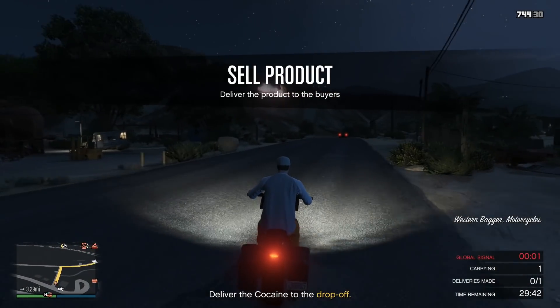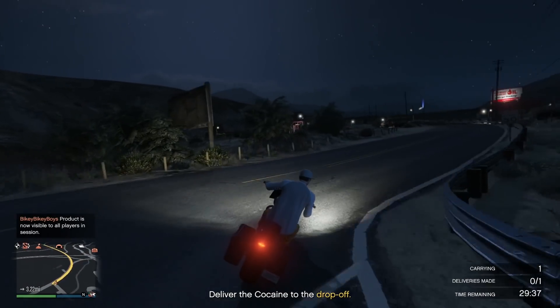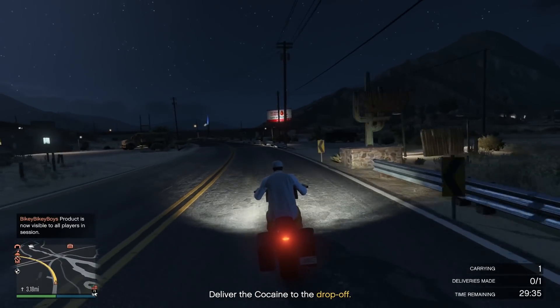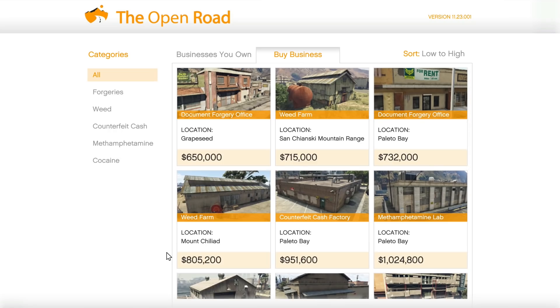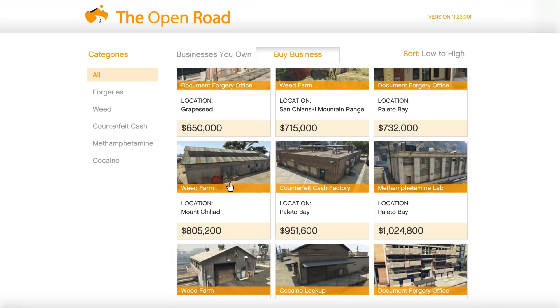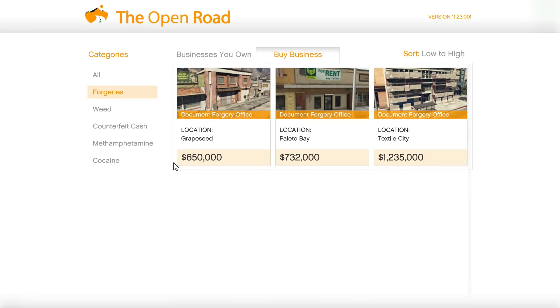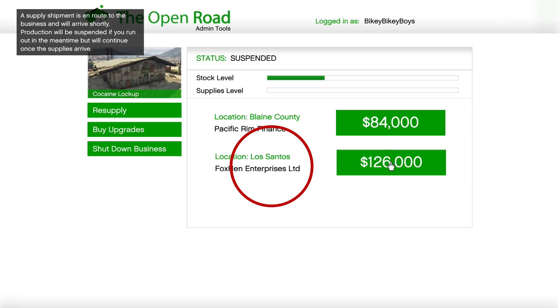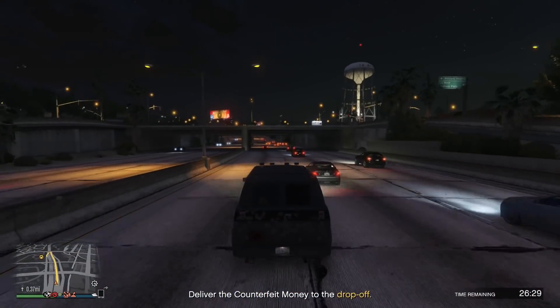Rockstar has made choosing locations easy for MC businesses: the cheapest ones are the best. They're all around the Sandy Shores area, so they're close together and easy to manage. Since they're all in the north Sandy Shores area, the best place to sell is Los Santos — it's the furthest away, so you get the most money. That's a win-win.